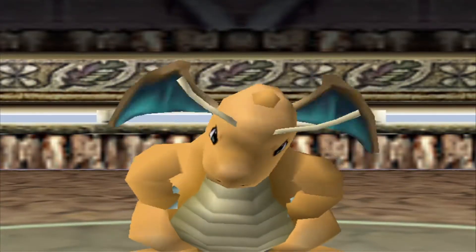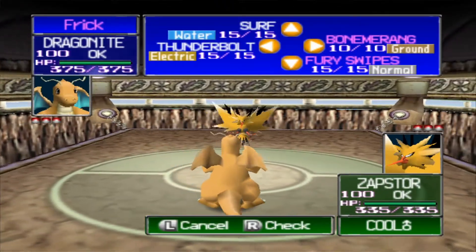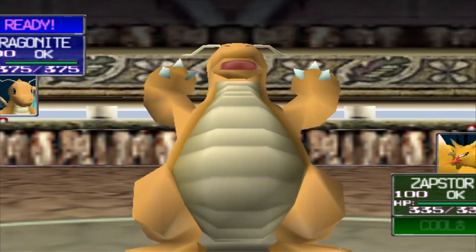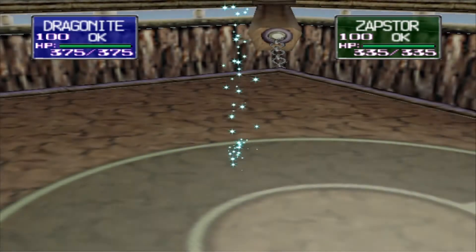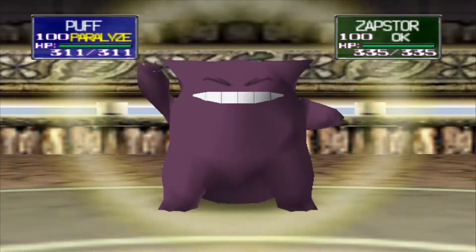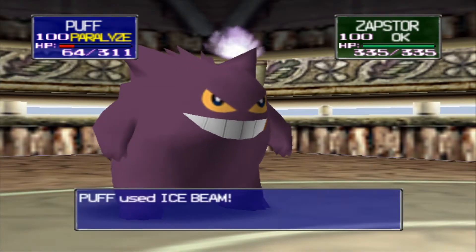This guy has Zapdos — I don't know why. I don't have Ice Beam on Dragonite; however it is a flying type Pokemon. I've got to switch to Puff. I forgot that Dragonite does not have Ice Beam, and ground type moves don't work because Zapdos is flying. Rock type moves still work, but no one I have knows rock type moves.